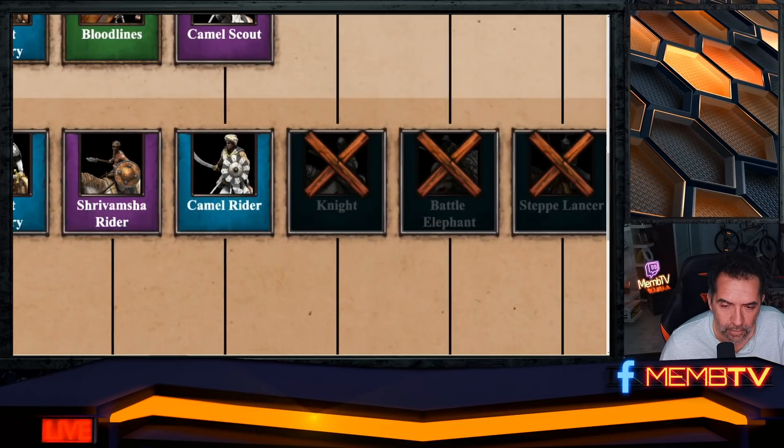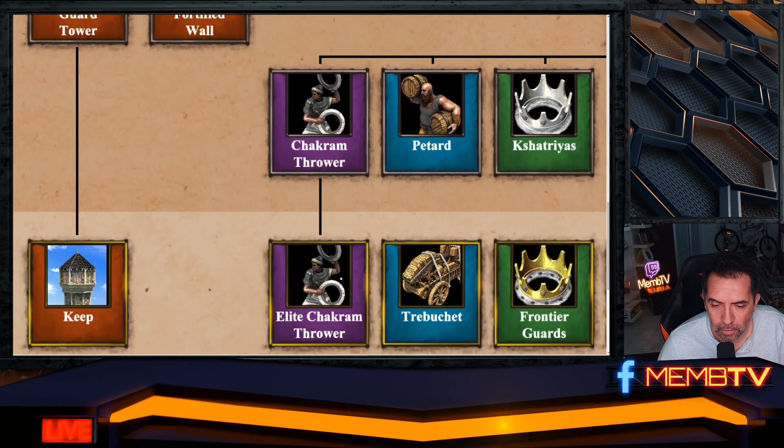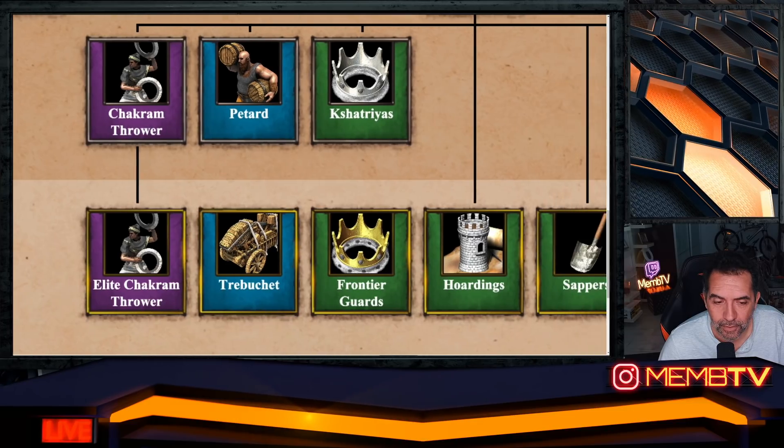The Chakram Thrower unique unit looks cool. We need to wait and see more, but it looks like a Gbeto-type unit. Very exciting, but the expansion doesn't stop here!